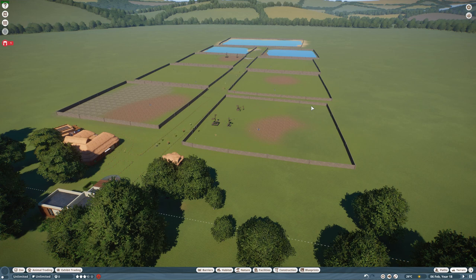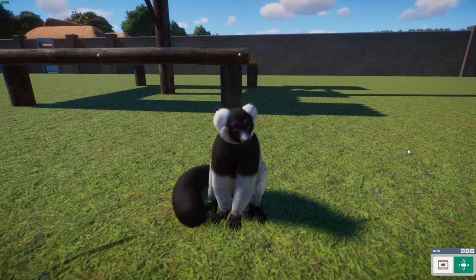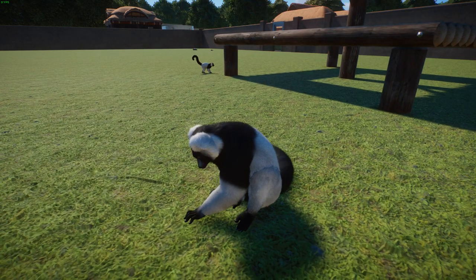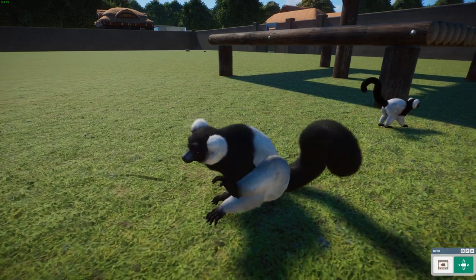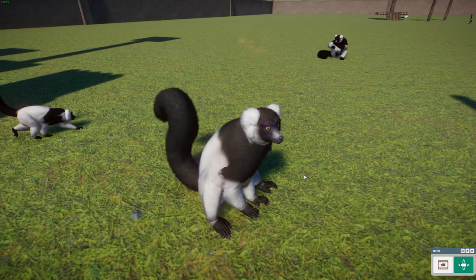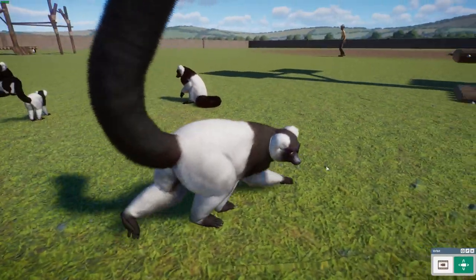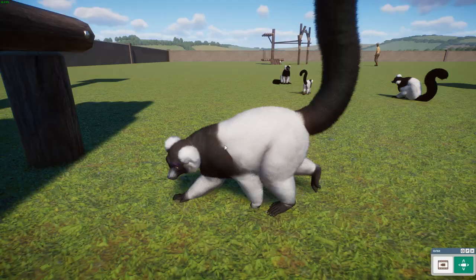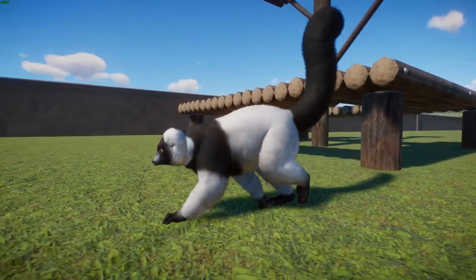We're starting off with a mod by Leaf. This is a Hills Ruffed Lemur, which is a subspecies of the black and white ruffed lemur — Varecia variegata editorum. There are three different subspecies of black and white ruffed lemur, and these guys live in the most southern parts of their range, also called the southern black and white ruffed lemur. You can tell them apart because they look like they have a little coat on, which is a pretty cute and interesting way to differentiate them from other lemurs.